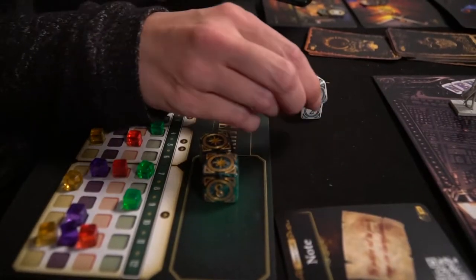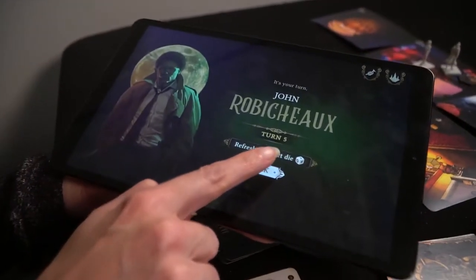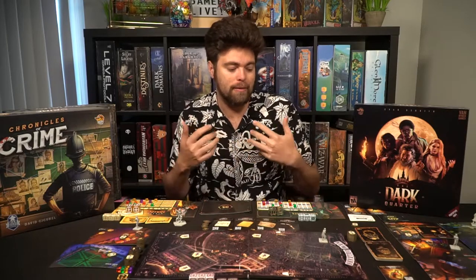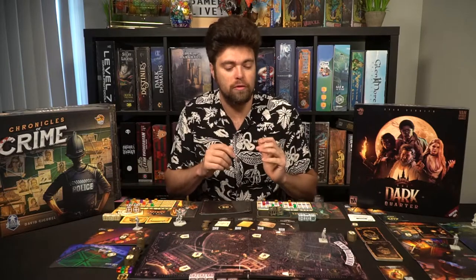Setting up the game is very simple. You're going to take out the main board and place it on the table, then gather a character for each player. When you start the app it's going to tell you where each character's stats go — there are four different types: green, red, purple, and yellow. Yellow represents charisma, for instance. You place cubes on the specific numbers it tells you, so it might say charisma gets a five, eight, and eleven bonus and you put those cubes there.